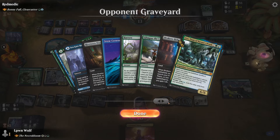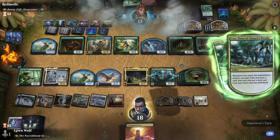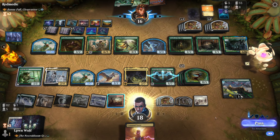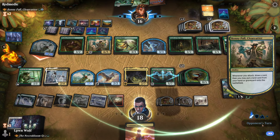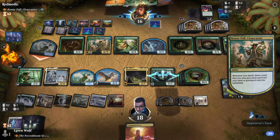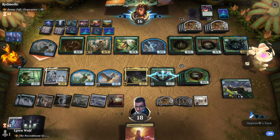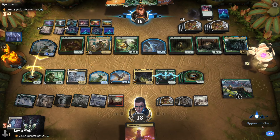They've cast Uro — they're just basic goldfishing at this point. So much life. Nothing has trample so even with this Roaring Earth it doesn't really do anything. Attacking feels like they just get to draw a card. There's a Counterspell — that's going to be very annoying. We basically can't resolve anything now. This is going to be a two-hour game unless they can find some kind of finisher. I don't think there's anything I can do with Counterspell up.